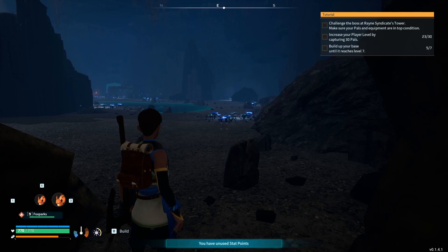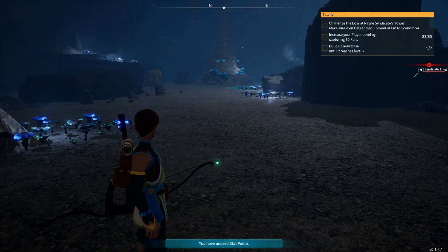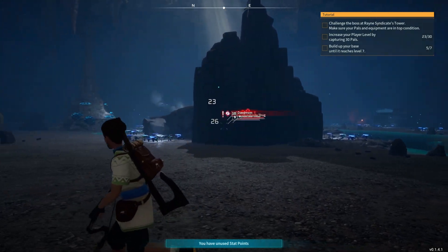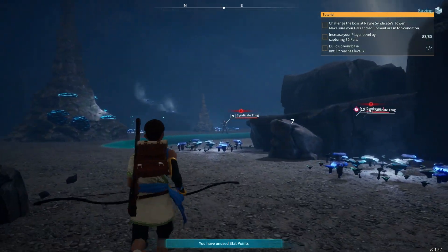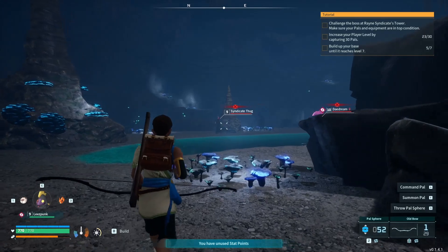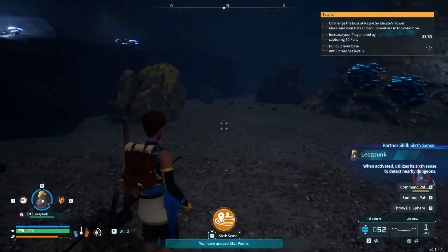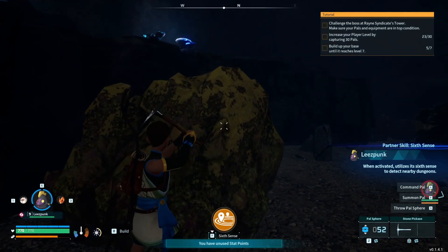Why is the number red on there? I don't know. Let's go with the Lee's Punk. Not sure what the benefits of that are. Syndicate thugs — that's the word, that's what they were, okay. Now in here in the dungeons, there's also a really nice thing — you can get sulfur.